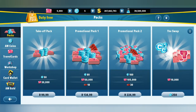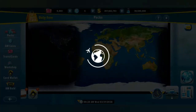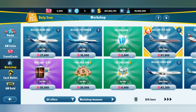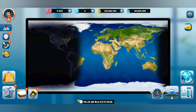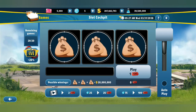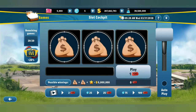Duty free takes us to the shop where you can purchase all sorts of goodies. Then there's this flying box icon — this is aircraft that you can buy with special points, or liveries you can get for those planes. Then there's a box with a shining thing inside it — it's a slot cockpit. Over here you get to pull the bandit and you'll get ticket prizes or small prizes for every pull.